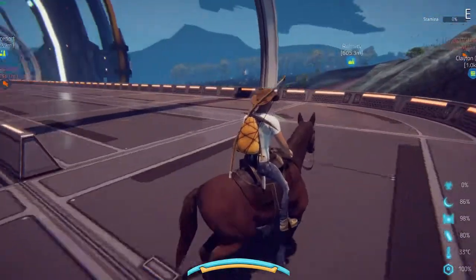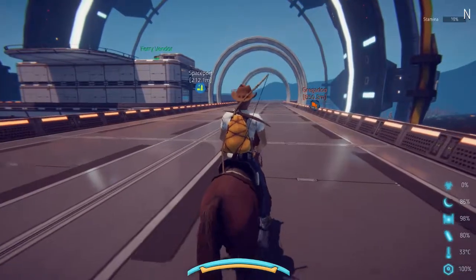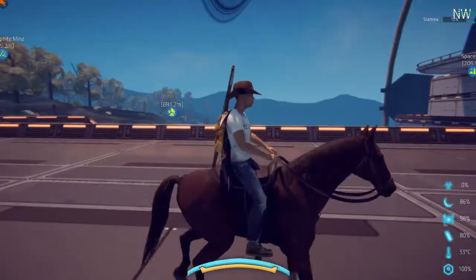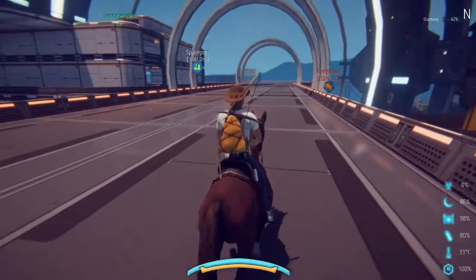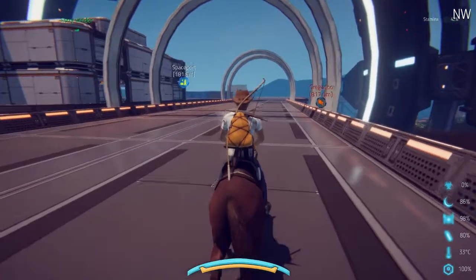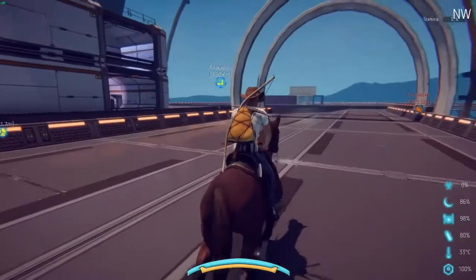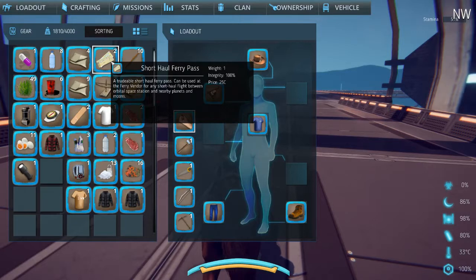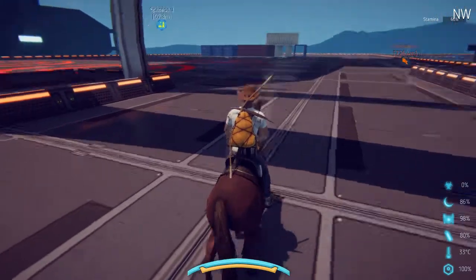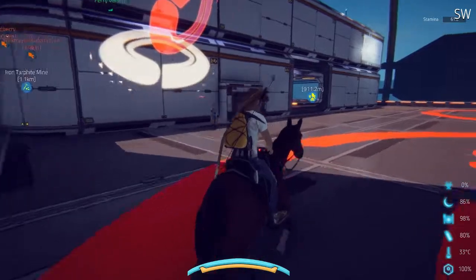I'm getting better at flying, but I need to figure out how to return to my base location after going up into space. I have to figure out how to come back down to roughly where I am. I see a ferry vendor. I also have this pass — not sure how many trips it covers permanently.